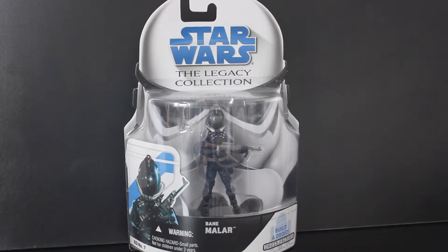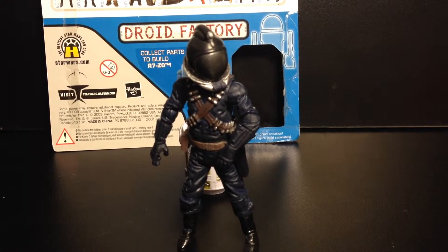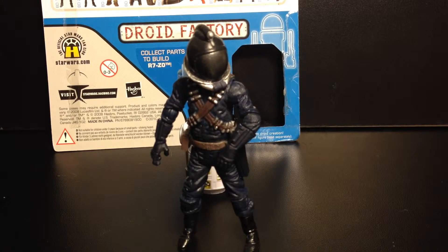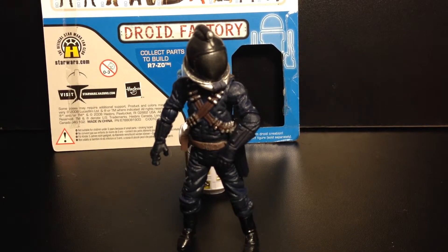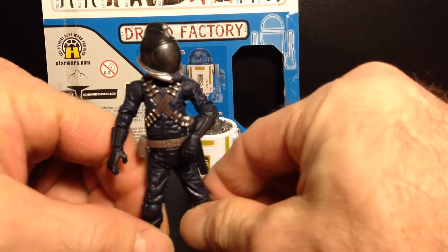Here we have Bane Millar, BD number seven from the Legacy Collection. I'm talking a little loud because I'm going back to the iPhone, and I've noticed the iPhone audio is a little lower. I have it on a new tripod right now, so hopefully I'm loud enough. Anyway, here we can see a really nice bounty hunter named Bane Millar.